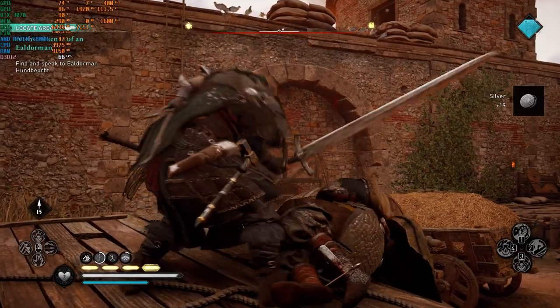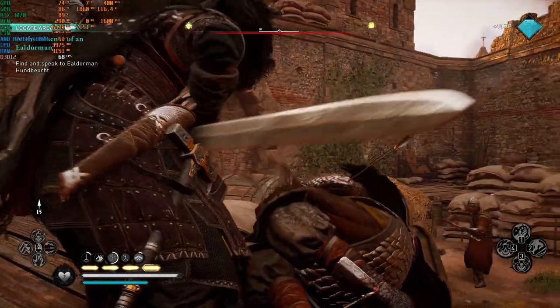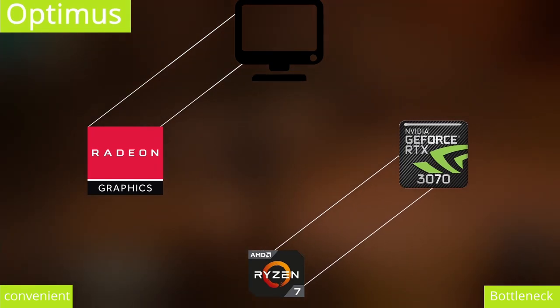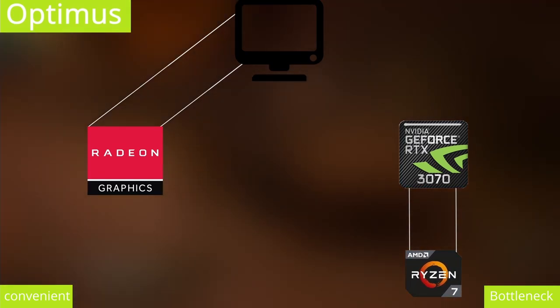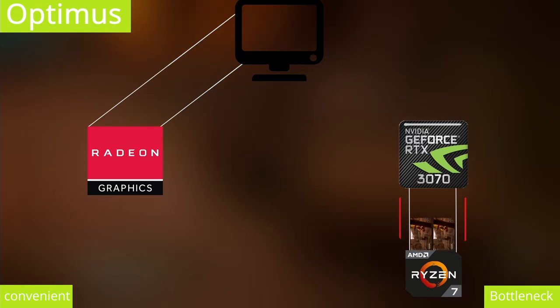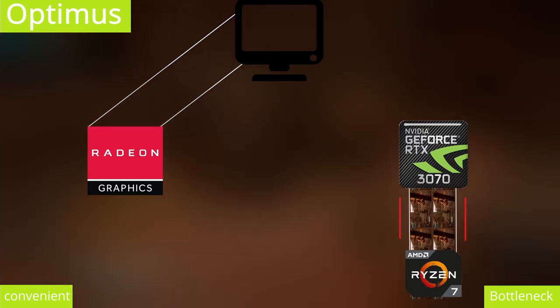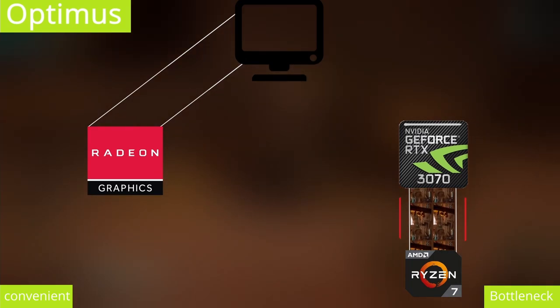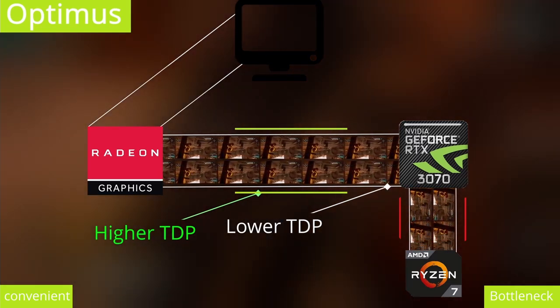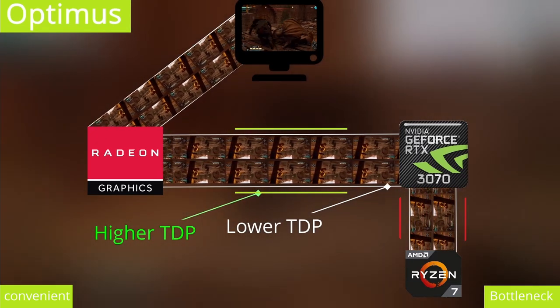But say you suddenly want to do something more demanding. The CPU instantly, intelligently, and seamlessly shifts its output from the iGPU to the power GPU for graphic processing. But in the case of Optimus, instead of feeding its output to the display directly, it's instead fed to the iGPU, which then routes the rendered frames to the display.